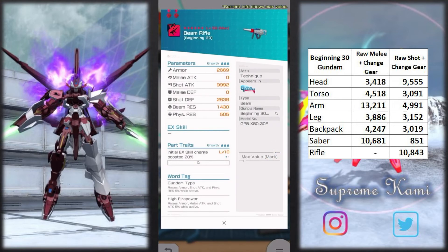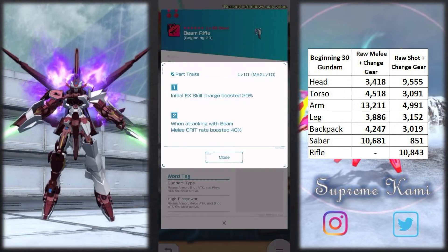Moving on to the beam rifle — it has the same war tag problem. But the first part trait is extremely good: a non-conditional initial EX charge boost by 20%. However, the second part trait gives us another crit. You guys know when I rate part traits with crit, I say they're not good — they don't really serve too much of a purpose currently in the game. Having that as the second part trait means this part can still be good without alteration.